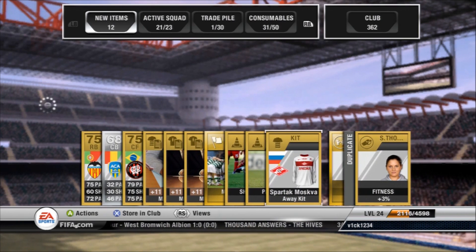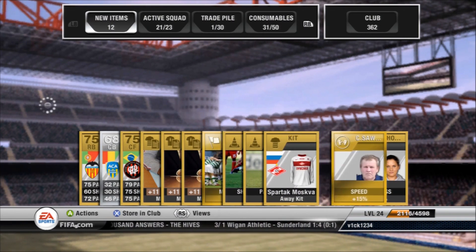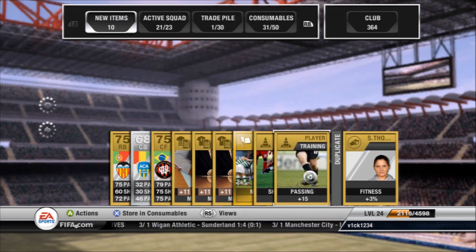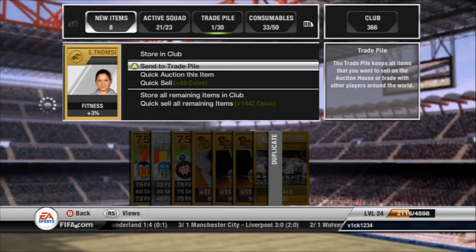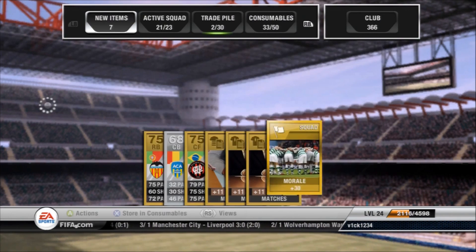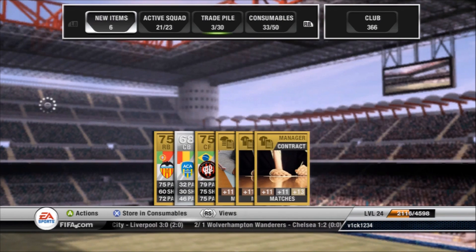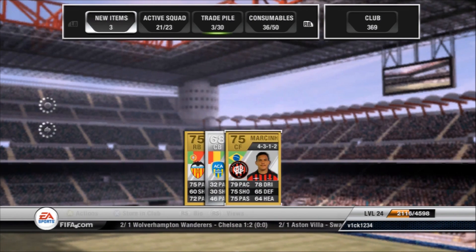I'll open a 50k player pack at the end as well. Nothing to flash in this one, nothing of any great value. The silver centre backs only got 32 pace so I can't imagine he's of much value. I'll just divvy these up and get a bit quicker with this as it goes along — I haven't opened packs for a bit.